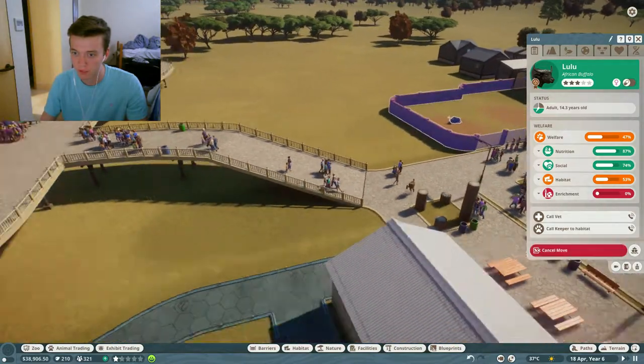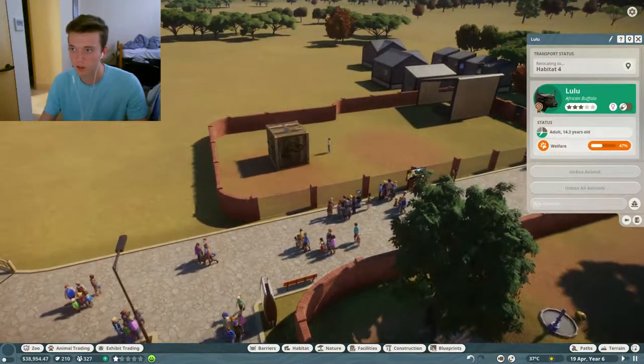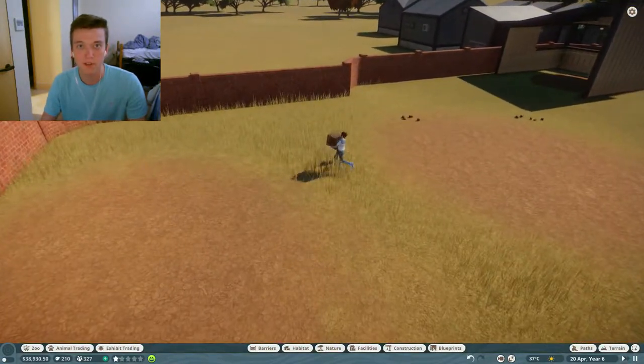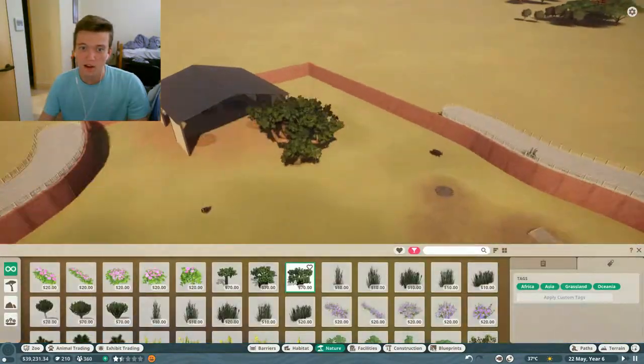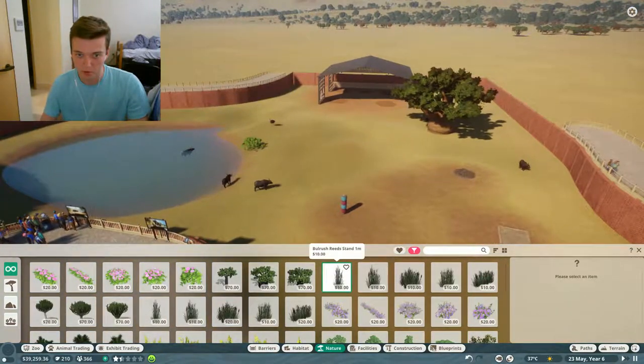I moved everything from the old exhibit over here — except for this poor guy. We were just waiting to get him moved. Poor little dude was just sitting there like 'where did all my friends go?' I really want to add a baobab tree in here, so I'm going to add one and hopefully my animals don't get mad at me.